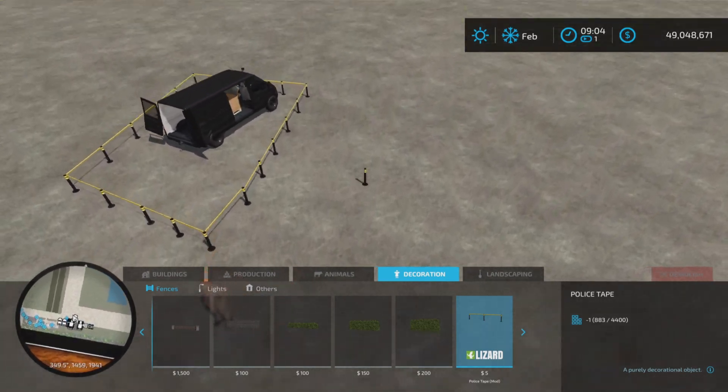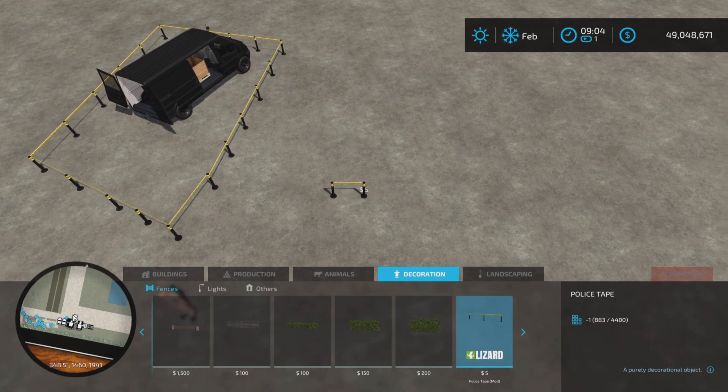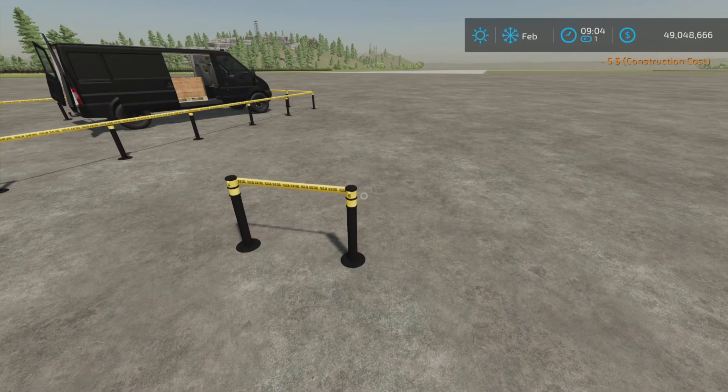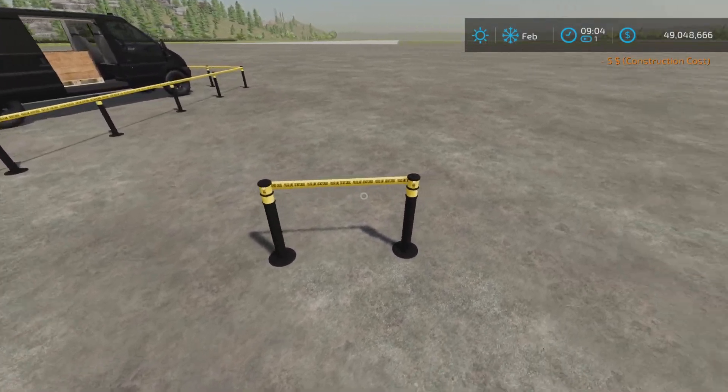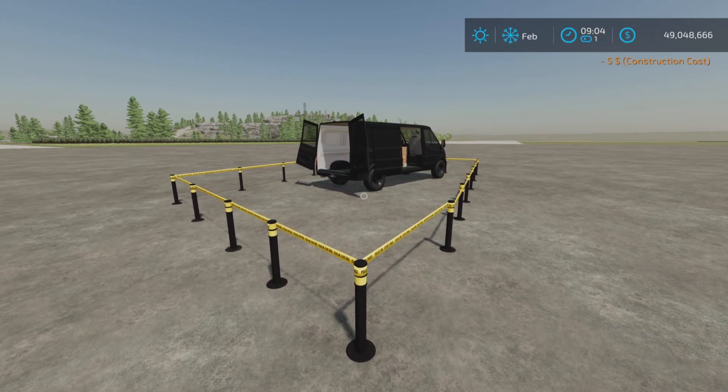Let's see how $5 — so for $5 you can have this. Act now before they're gone. You can put as many as you want for $5, but there you have it.